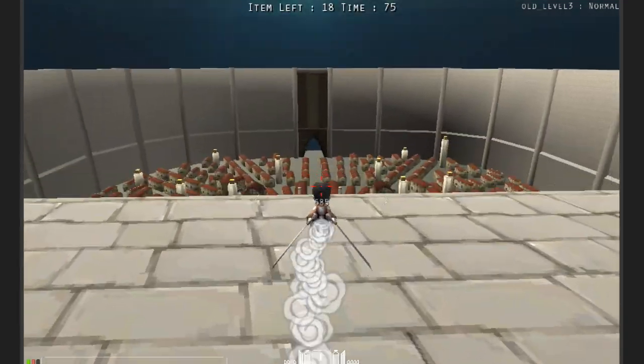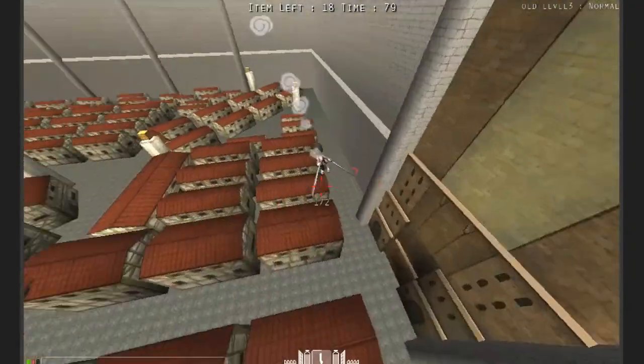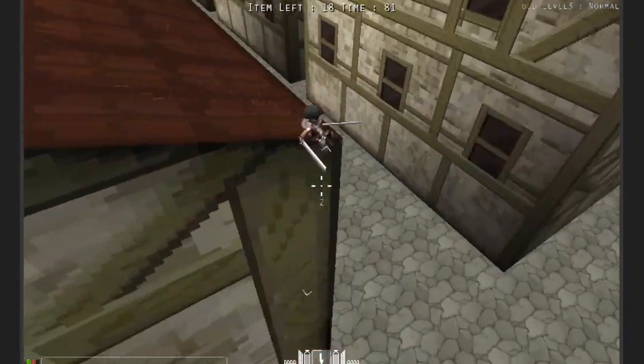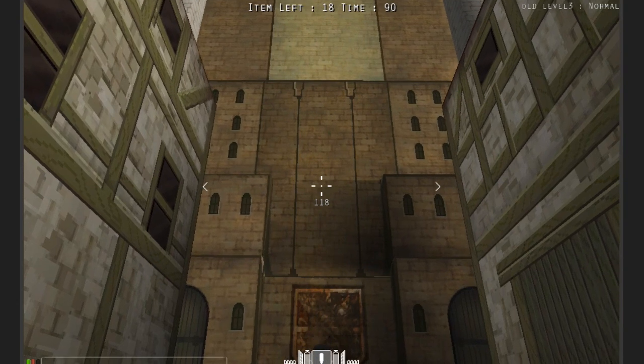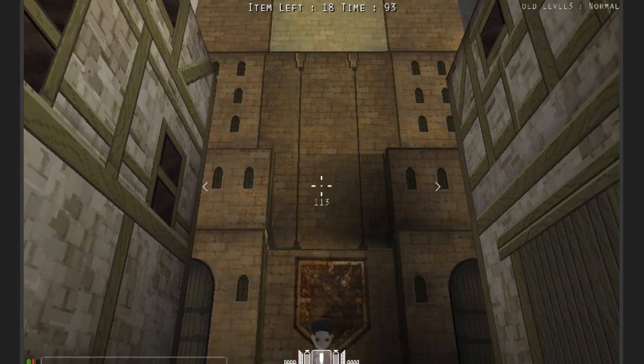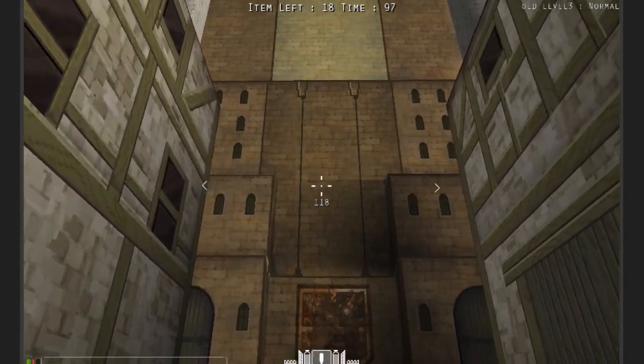If you don't want to go all the way to the supply building, what you can also do — say we are back at the start — is basically aim as high as you can so that the cursor says 120. Not all the way to 120, but close to 120.